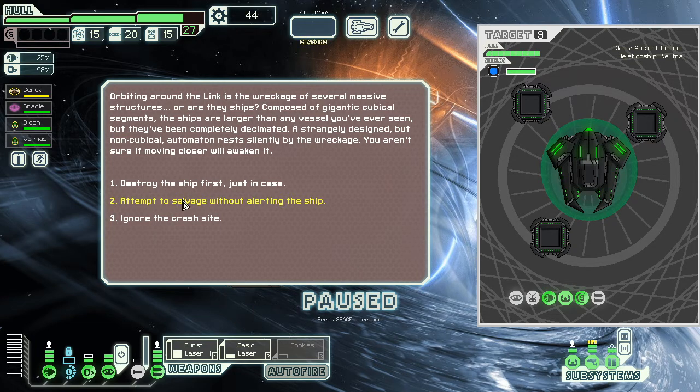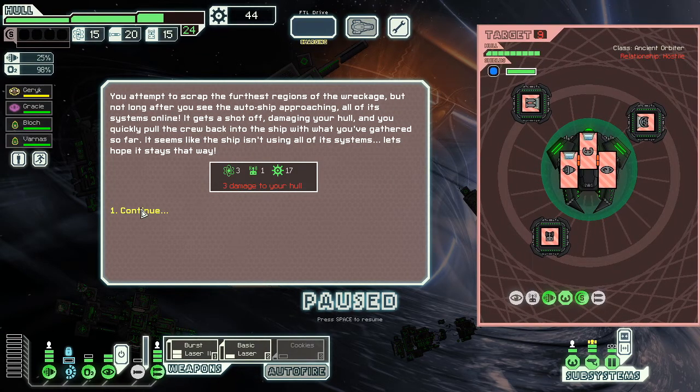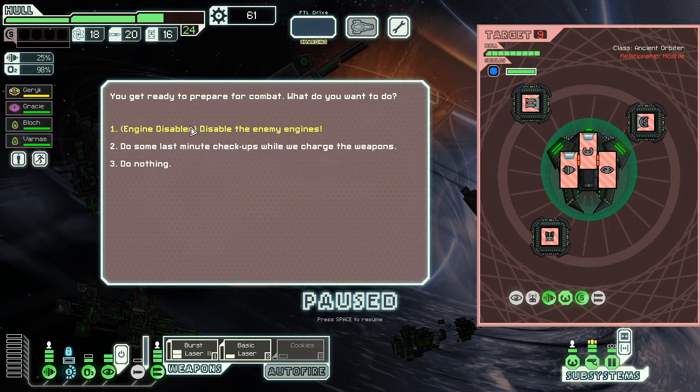I'll attempt to salvage. Why are these cubes here — will the cubes kill me? Science — we're gonna need to power that up. We scrape some stuff and get some money. Not long after, that ship approaches — all systems online, gets shot off damaging my hull. I quickly pull my crew back to the ship while it's gathered. Seventeen bucks — turn its engines off.